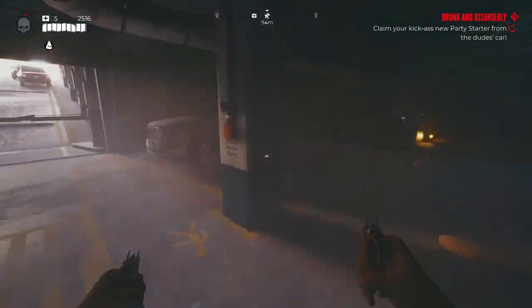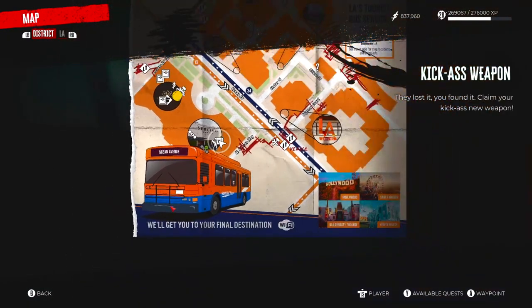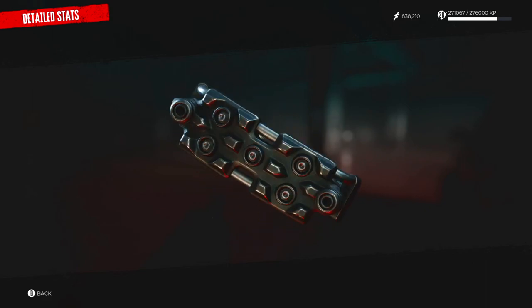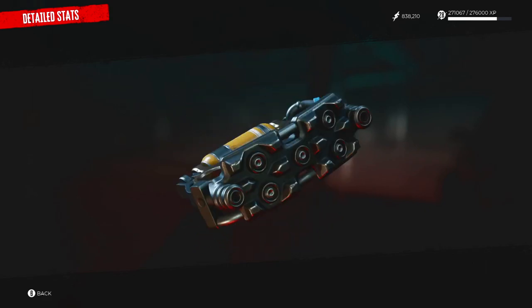Now you can go claim your reward. Head back to the mall, go all the way down into the carport — follow my footsteps — and then it is as simple as popping the trunk of the van in the bottom left. Now you have access to this legendary weapon.